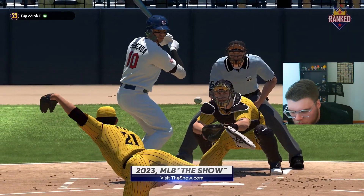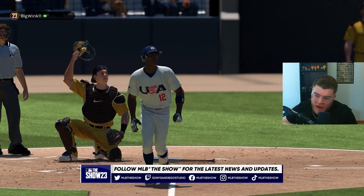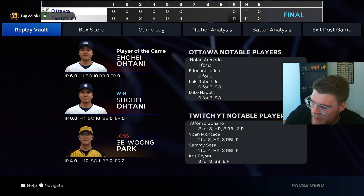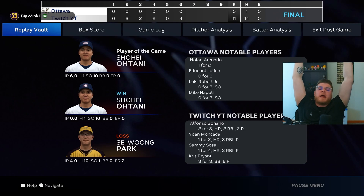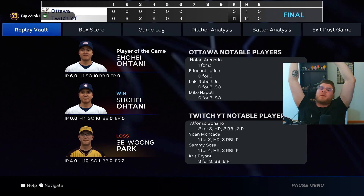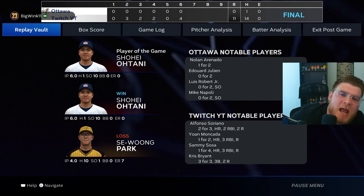Ian Happ slap shot the other way — a little late on it. Can Sammy do the damn thing? Sammy Sosa, swing and a drive — and this game is over! Shohei: six innings of one-hit ball and ten punchouts, ladies and gentlemen. If you like this content, make sure you like the video, subscribe to the channel, hit the bell so you don't miss an upload.